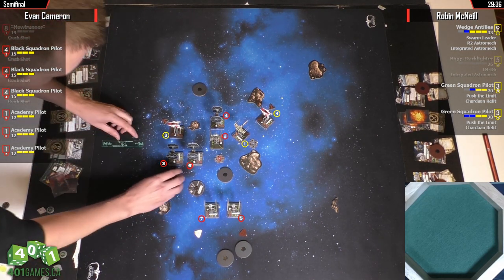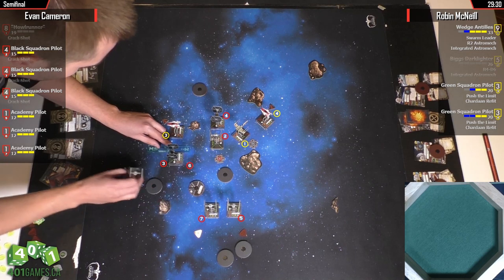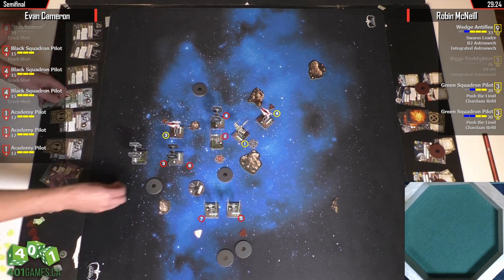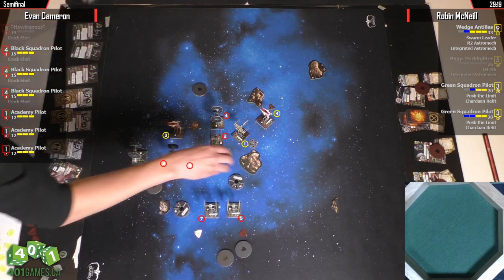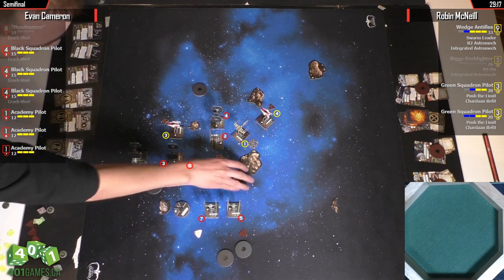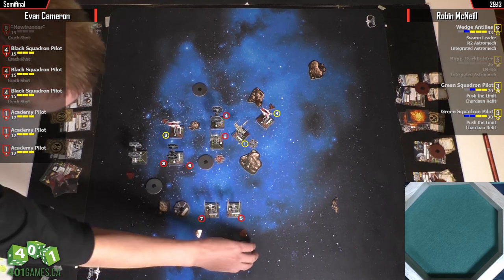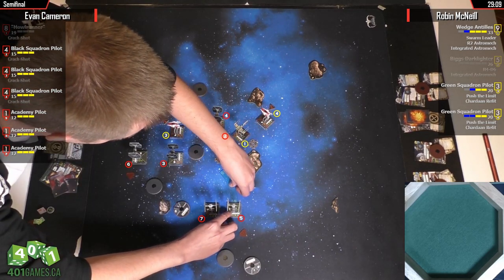What do we got going on? 3K. Do they have 3Ks? TIE Fighters have 3 and 4Ks. Wait, is number six a PS1? That must be the PS1. Number three, I think, is a PS4 — we've got them confused. So 6 and 7 are the Academy pilots. 3K from him, that makes sense. 2-bank — that's an odd choice. He's hoping this A-Wing blocks.